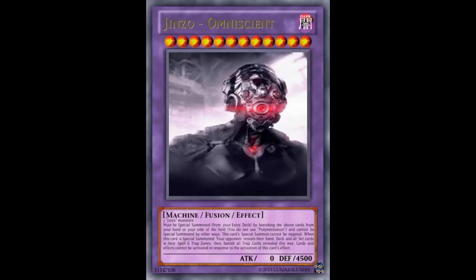So you can't stop this special summon and you can't activate anything in response. You can't even activate Effect Veiler — nothing. If this is summoned, your traps are gone. Like gone. I hate traps just as much as the next guy — probably even more. I really do not like trap cards in Yu-Gi-Oh. What makes the game kind of shitty is all the trap cards, your opponent being able to one-up you and you just straight up lose.